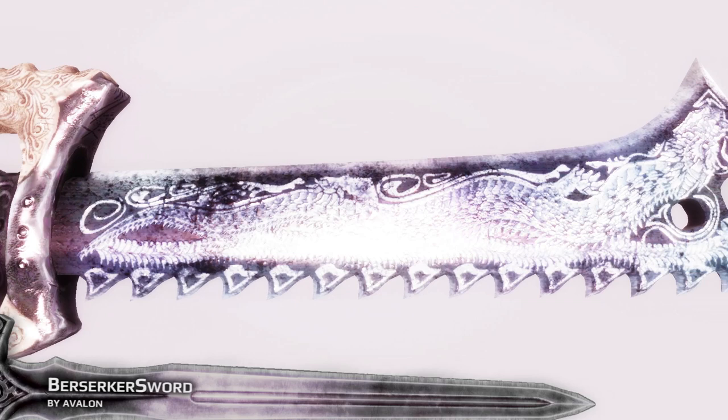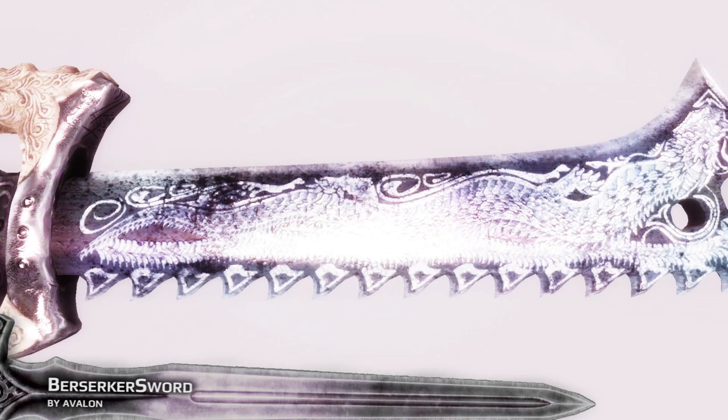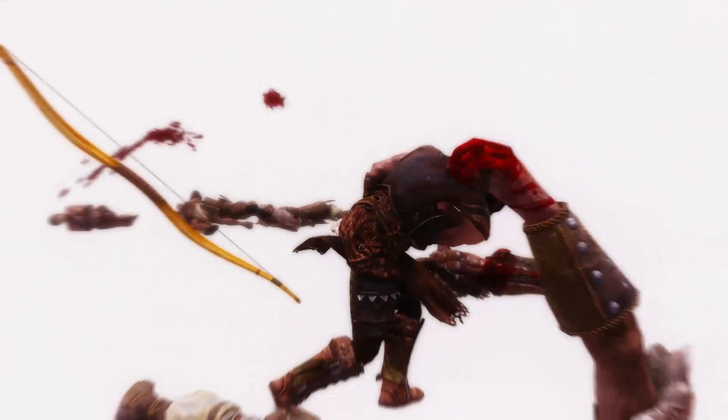First up is the Berserker Sword by Avalon, which is a powerful and huge great sword that he made with a nice texture — not in HD quality, but good looking anyway. Some people complain that the fangs of the sword are on the wrong side of the blade, but hey, I don't want to have blood on my bread.